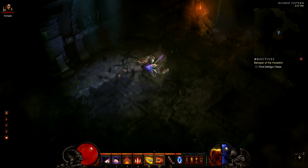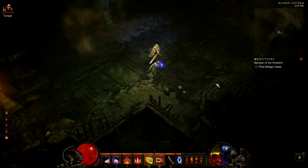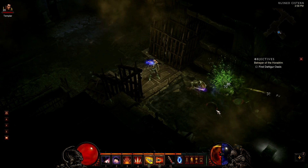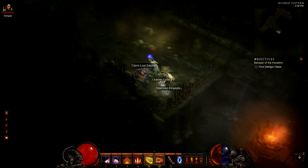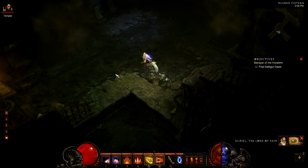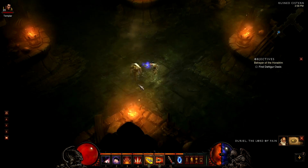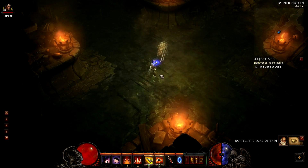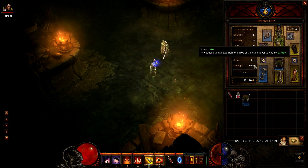More invisible serpents incoming. This looks like it's going to be a quite big Ruined Cistern place. There's a chest, a satchel, and a book — about Andariel, who conspired with others to assist Diablo in releasing Mephisto and Baal. The Lord of Pain was found guarding Baal's prison, the Tomb of Tal Rasha, when he was slain by heroes.